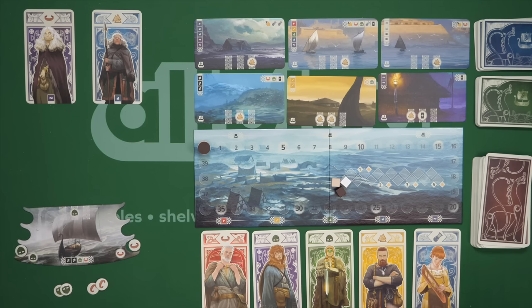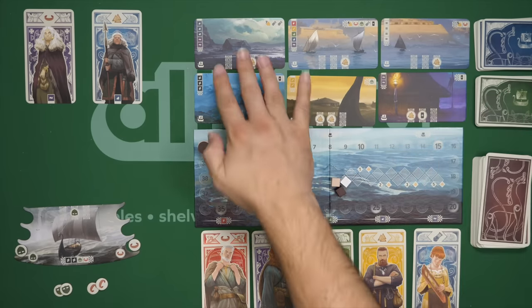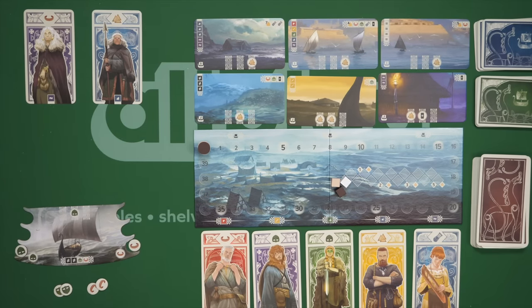And then everybody has a hand of three cards. We've also created some lands up here — three from this deck, three from this one. And then from the shuffle deck, a lineup down here, tying to these spaces that correspond to the colors I'll explain in one second.